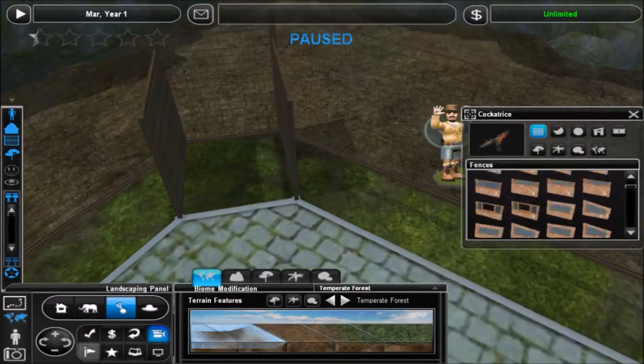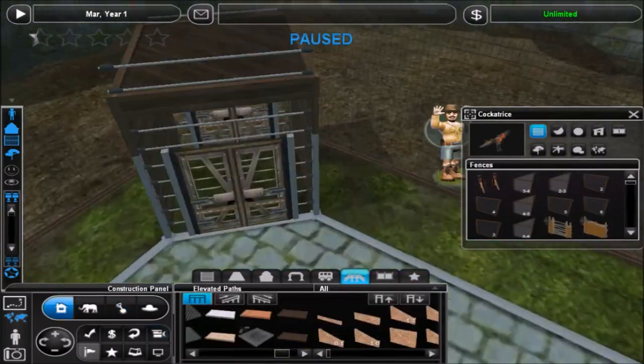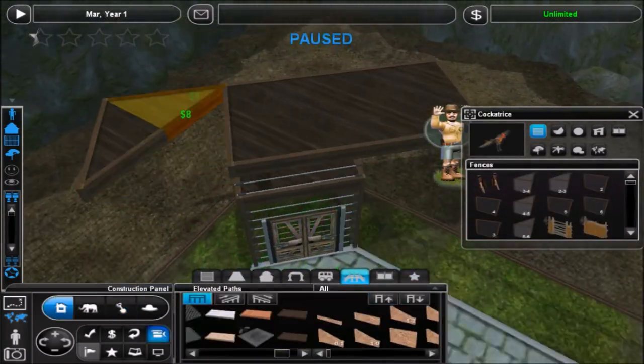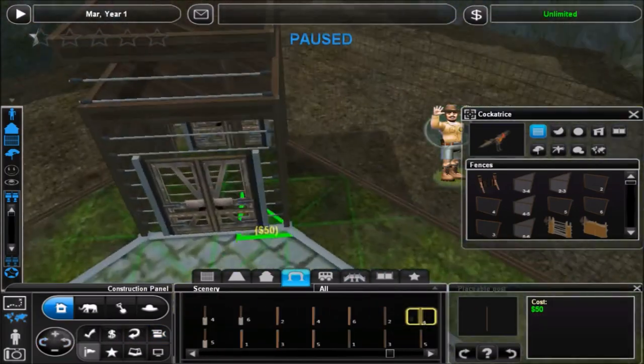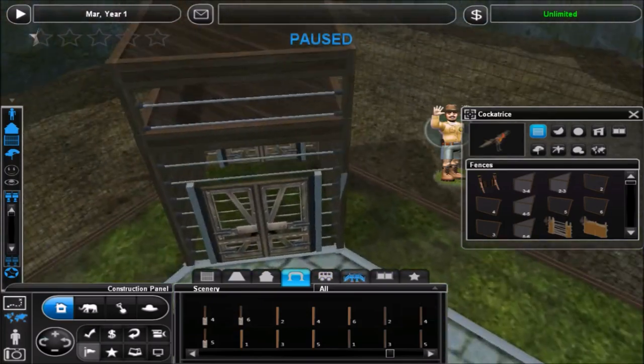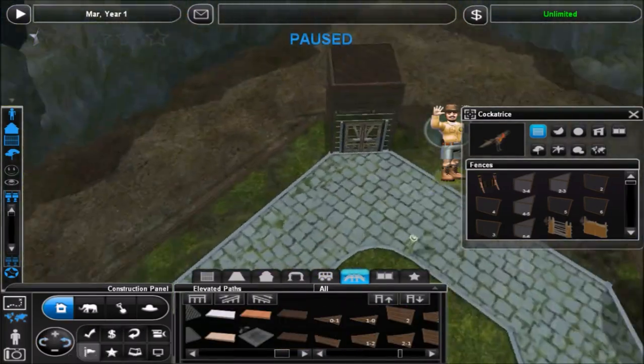So what am I doing here? Building this little enclosure, or sort of gateway thing into the exhibit for the zookeepers, which I think turned out pretty cool. It's very simple but it serves its purpose.